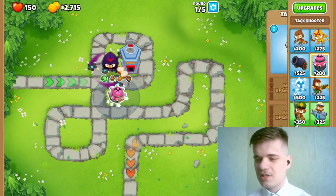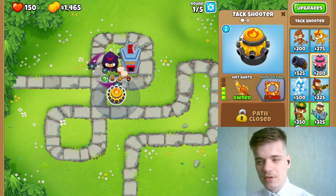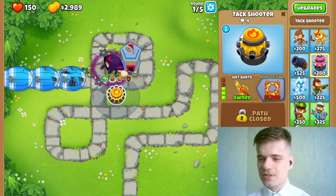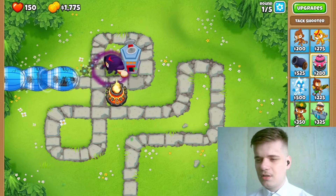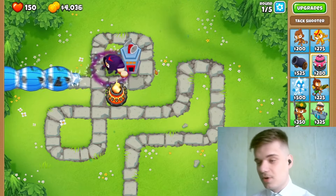With the remaining money we're going to set down an attack shooter with more techs and start the round, since I don't really have money for anything else. As soon as possible we're going to get a ring of fire so that it will clean up any stragglers and do quite a bit of damage to the Moab balloons by itself.